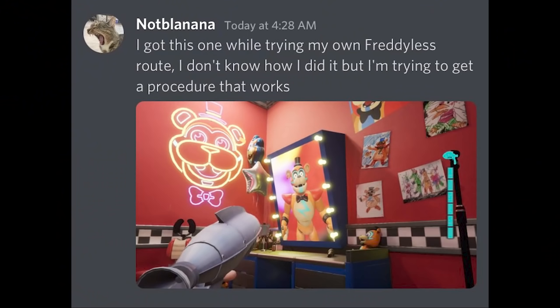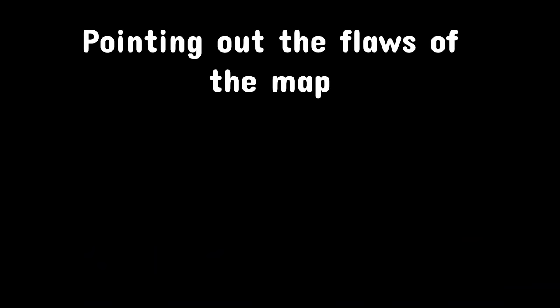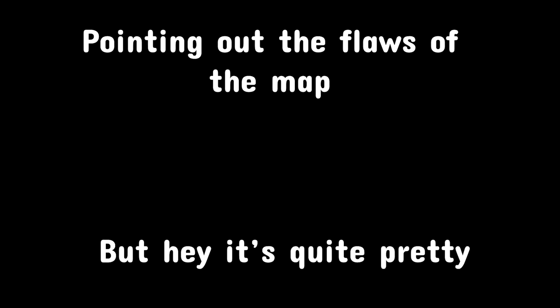While trying a Freddy-less route, Freddy wasn't in the room — that was just his mirror giving an image of Freddy for no reason. The map has about a billion quirks, from misplaced textures to walls without collision to softlocks. We're going to go in deep and do it room by room.